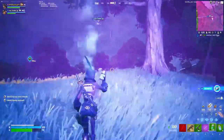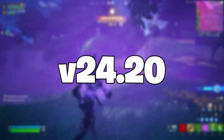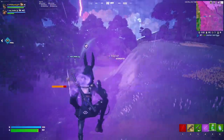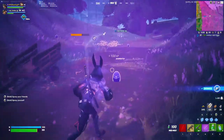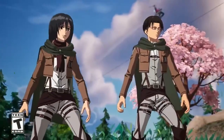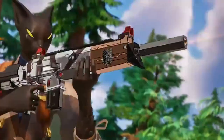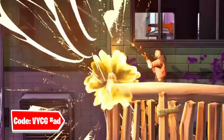Welcome back to the channel. The v24.20 update, the second major update of this season, has officially been released and it is 8.2 gigabytes. The official Attack on Titan collab is now active in game — Eren Yeager is available to be claimed, and Levi and Mikasa are also in the item shop. Use code VYCG if you're copying any of these skins.